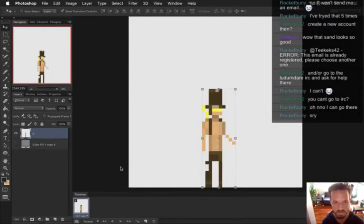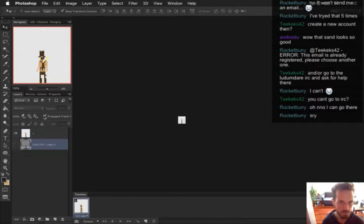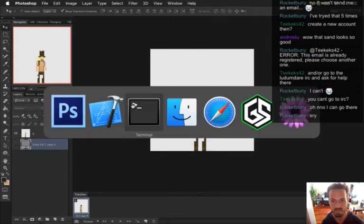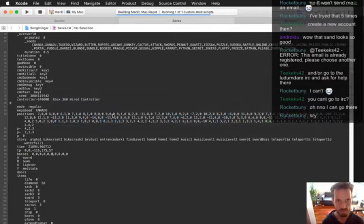Now I want to take off this stupid propagate frame one. Propagate frame one - worst feature ever. Okay, good. Now that animation should be fixed and we'll be ready to do the lighter animations.